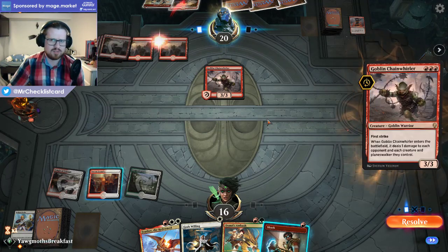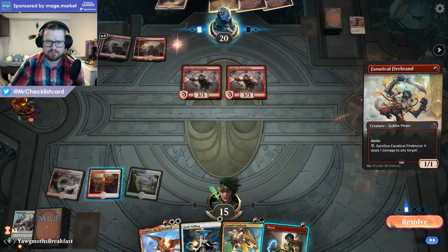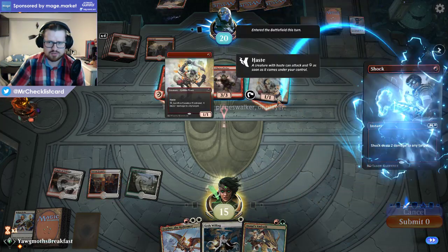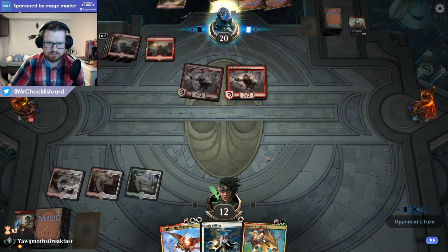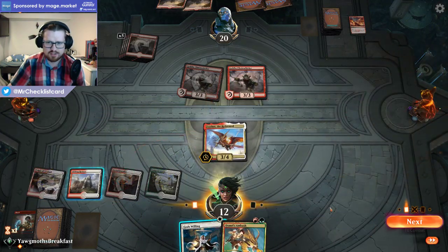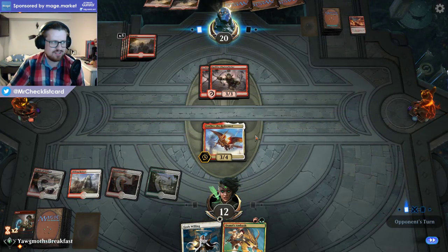I think I could afford the shock damage, so that was too greedy. They attack now and I kill the Firebrand — I would have fallen to 10 life which I think is safe enough with the Shockland. Now like I just can't block Chainwhirler — it's way too risky. But if I have God's Willing up it's actually not that risky. Well, at least they just hit more lands. Okay, now we actually got rewarded for bottoming the Shockland — I saved two points of life and didn't need to draw an unnecessary land.